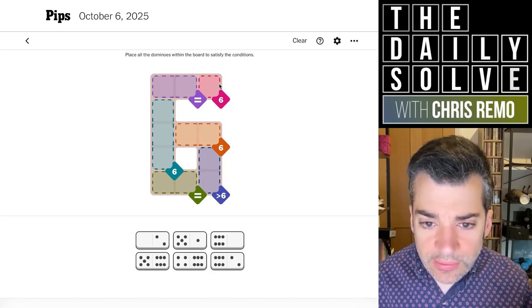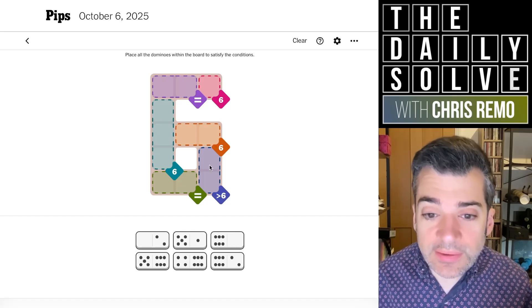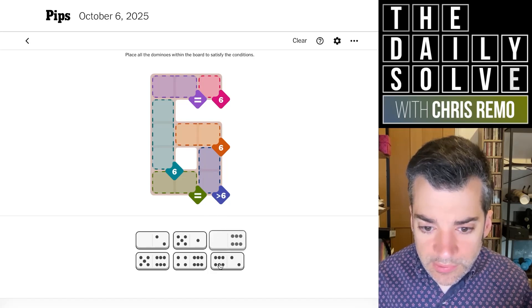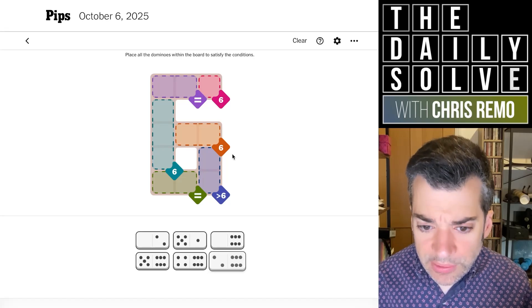Okay, so anyway, look at all these sixes. We've got a one region of six, a two region of six, a three region of six, and then a two region of simply greater than six. I'm going to orient my sixes this way so that I can think of them with respect to this top area up here.